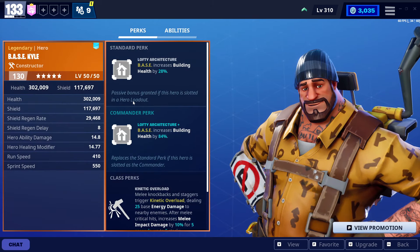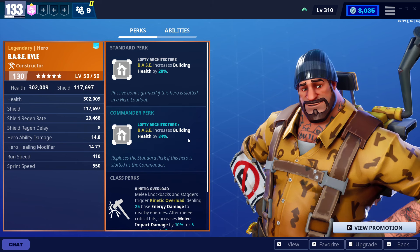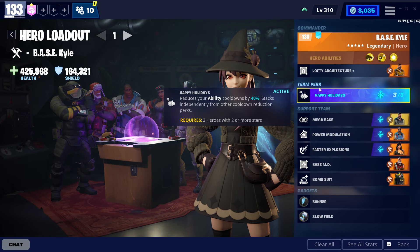Before anything else — Base Kyle. You guys know what he does. Really good constructor, probably one of the best ones in the game if not the best. Increasing building health by 84 is so strong. And here we have Happy Holidays, and the reason it's so good is because it reduces our ability cooldowns by 40.